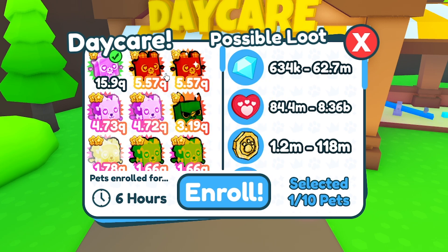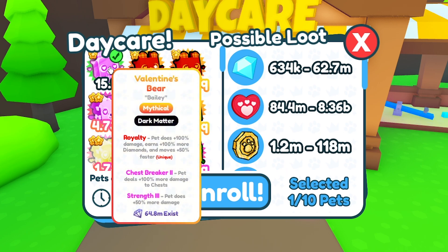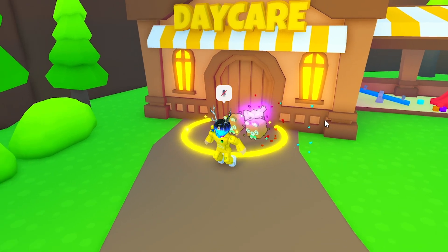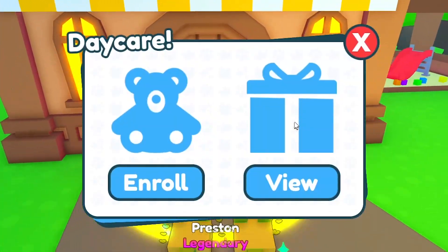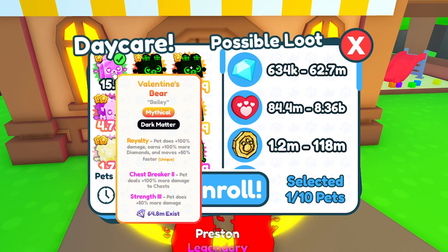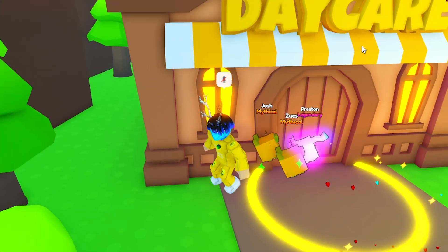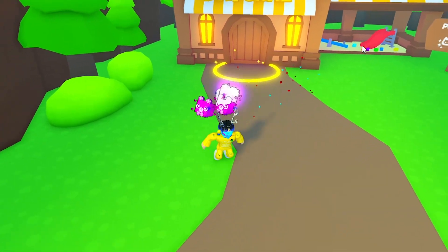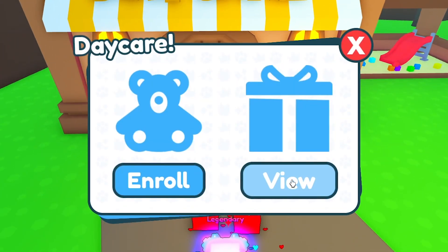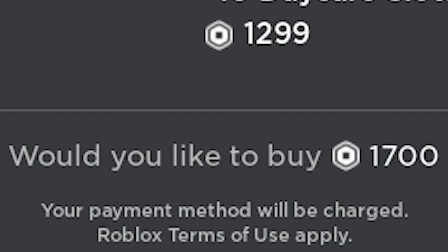This is one of the strongest pets in the game right now at 15.9 quadrillion. If you put 10 of these in, you should be getting around 600 million gems every six hours. If you stay online, the wait drops to around three and a half hours, so within about three hours you should be getting around 600 million gems.